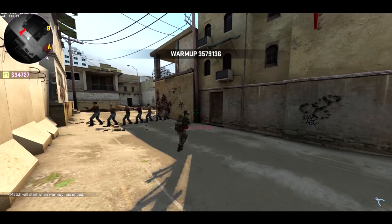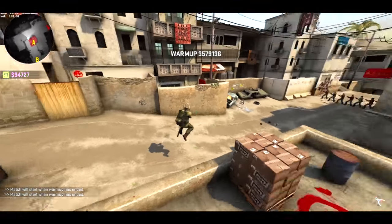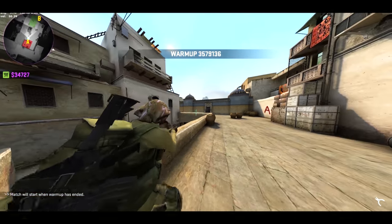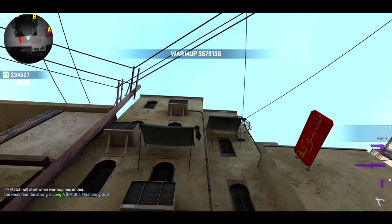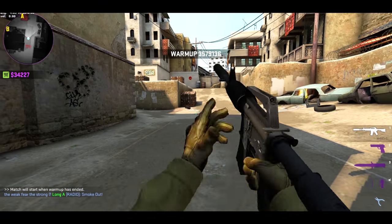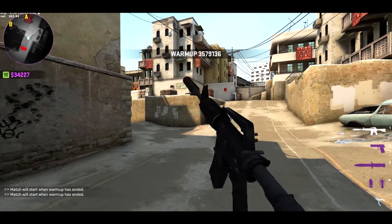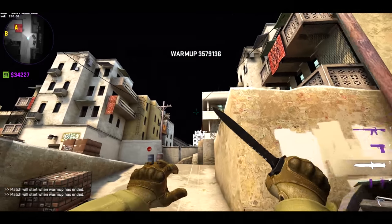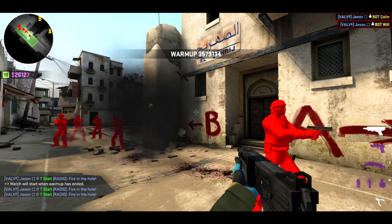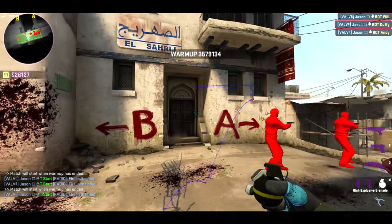In the other section: third person puts you in third-person view, and FOV increases or decreases your field of view. Then there are four simple visual ones — no flash, no smoke, no hands, and no sky. I'm not sure why you'd use no hands or no sky; I guess it just makes you look like an edgy hacker. Finally there's nade prediction, which predicts exactly where your grenade is going to go.